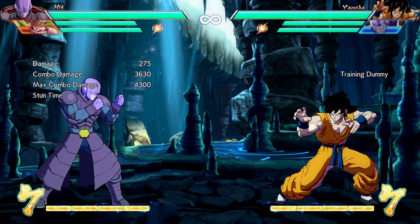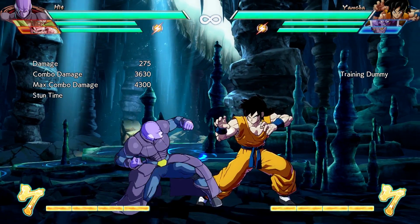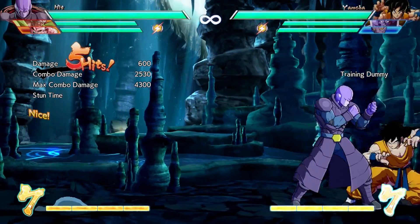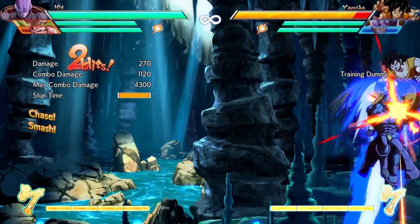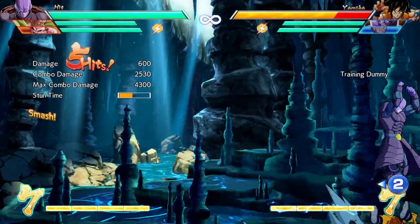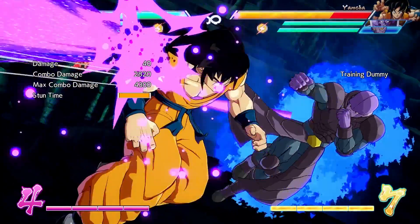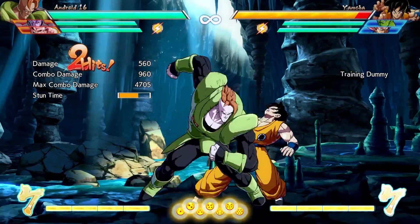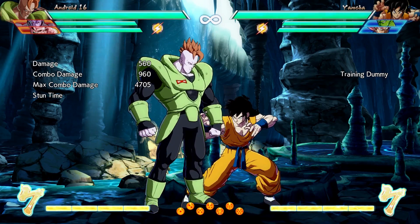And then you go into your next air combo: LM, double jump, LM. That's a really quick, simple, short rhythm — da-da-da-da. And then you go into your ender, which for some people is going to be H, fall, and then do your super. Or in our case, we ended that with S236L, the S powerbomb.